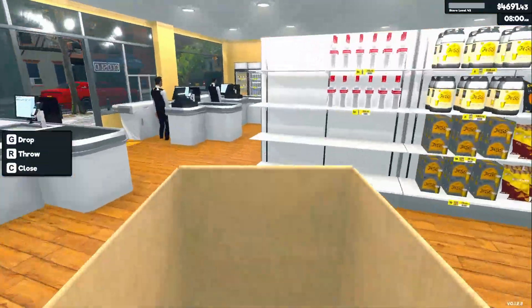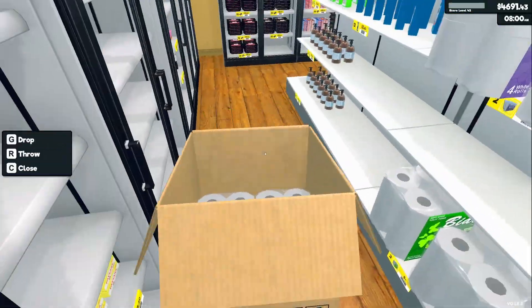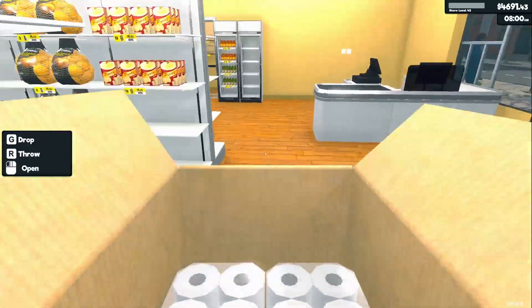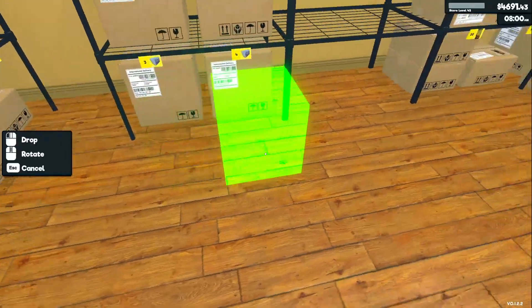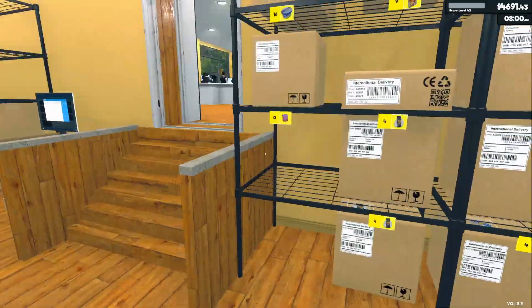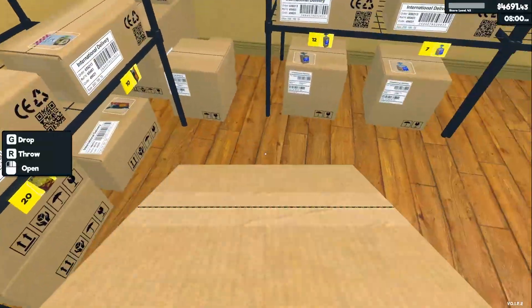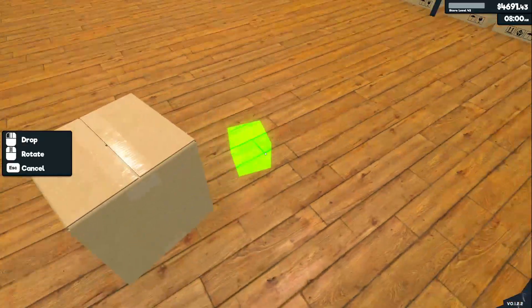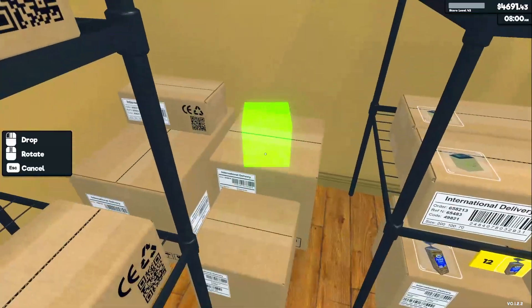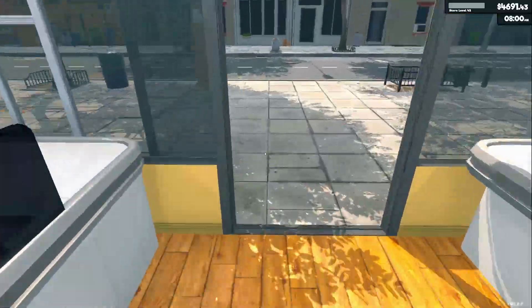I'm going to take my spare box, get rid of that, take that off — bam, we have toilet paper. This is another box of toilet paper which we do not need, but hey, it's there. I always like to have spare boxes for these moments and also for when I'm reorganizing the whole store and putting everything in new spots.